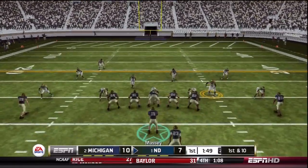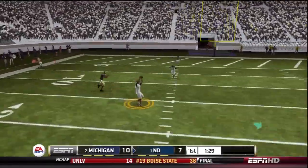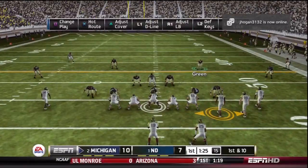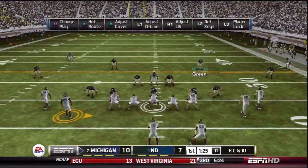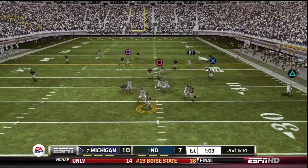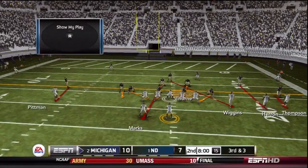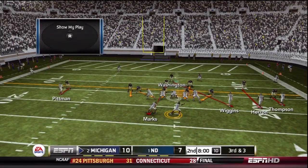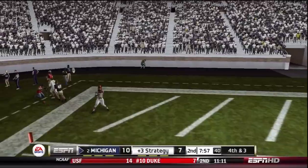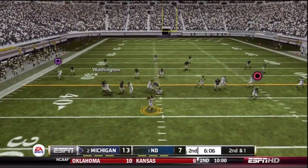I'll run my jet sweeps, QB blasts and draws and motion options. I'll show a little offset from time to time, just try to keep things going and in balance. And there I disrespect the corners one time too many — tough throw, deep dig, wide side of the field on a college field against a good corner. That's asking a lot. I'm always happy when the option defense holds, trying to run some contained stunts to keep him somewhat hemmed in and also to make screens a little harder to throw. Both teams are holding serve so far.